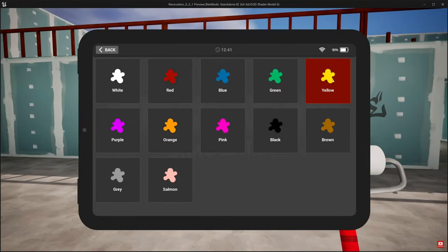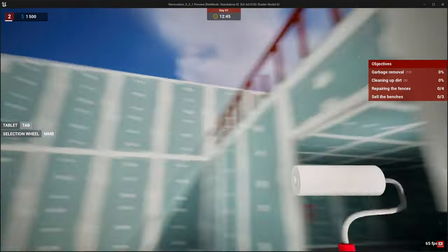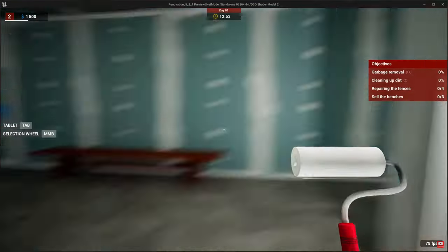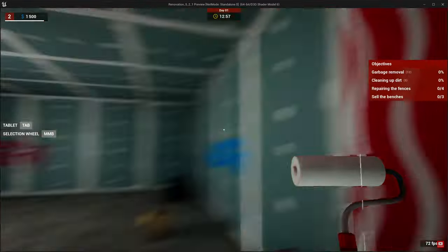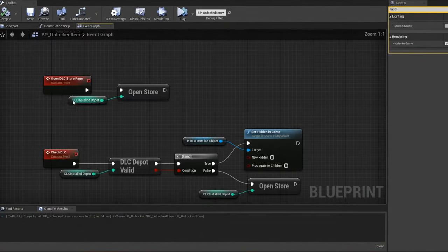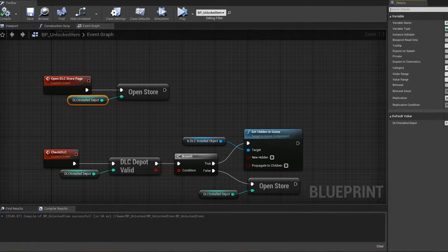This time around we've got the Primitive Characters Pack, the Ultimate Farming, the Renovation Simulator, DLC in Blueprints V3, and the Medieval Modular Town with Interior. As usual, I'm just going to be covering these five different assets, showcasing them and just talking about them so you guys can see them and claim them as well.